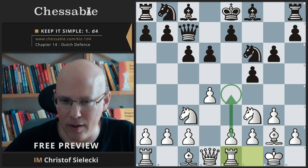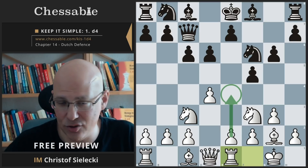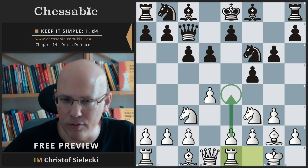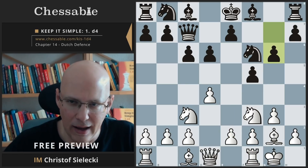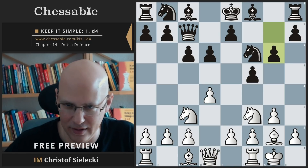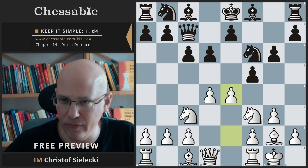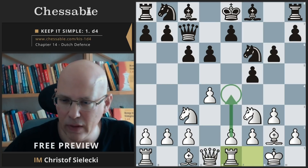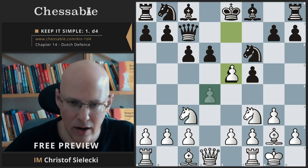This is excellent for White — we are much better developed and will open up the center with e4 quickly. D5 is extremely ugly, giving White more tempi — it looks really awful. Rook e1 is a good move. I need to mention that I had this on the board once a long time ago and played the extremely aggressive e4 because I felt I should punish what black is doing, but e4 is not as good as rook e1 — it's a bit over-aggressive, and rook e1 is just stronger.